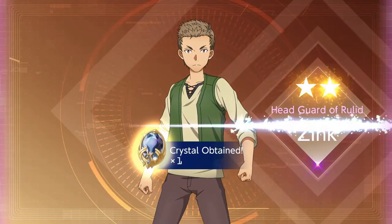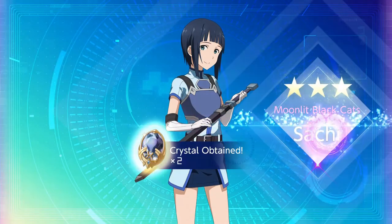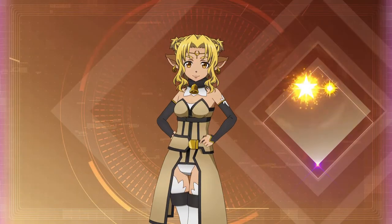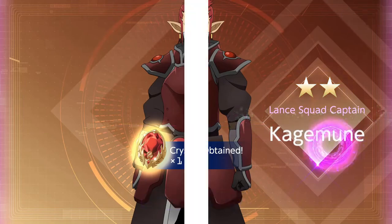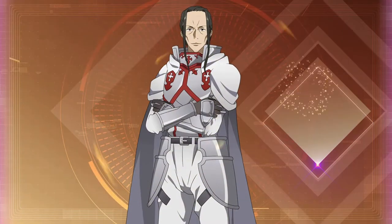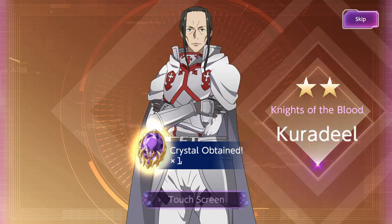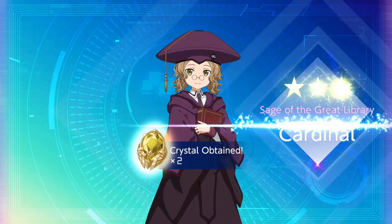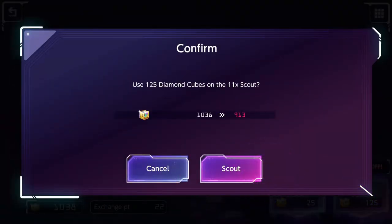Nothing so far but nothing too surprising - the game doesn't really love to give handouts in general. We will have to wait until we receive the guaranteed four-star, which is at the fifth eleven pool, which isn't too far away. This is also the main reason I suggest you roll on other panels, because getting nothing from an eleven pool can be quite discouraging. As a new player you should probably focus on the guaranteed banners since those give you a lot more value.